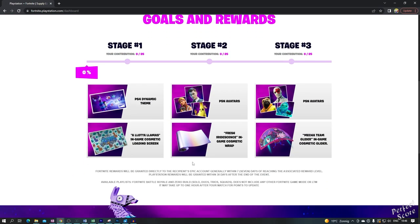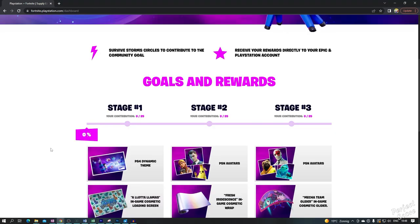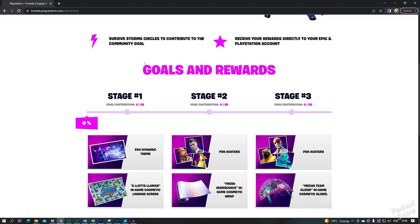The quests themselves look quite easy. You have to survive storm circles to contribute to the community goal. Once you do that, you will receive rewards directly to your Epic and PlayStation account. The rewards look pretty nice for something which is quite easy to do. There's a PS4 dynamic theme fully dedicated to supply llamas, PSN avatars, and then in Fortnite you will receive a lot of llamas loading screen, fresh iridescence in-game cosmetic wrap, and the mecha theme glider.